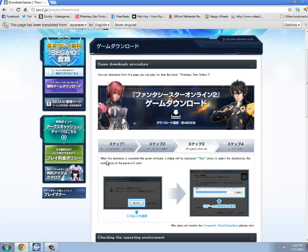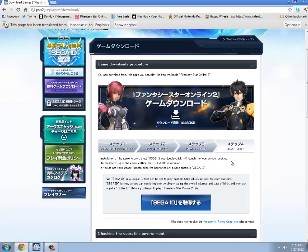Step three: when the download is complete, a dialogue will be displayed asking to confirm the installation destination. All you have to do is press the button that says Y — do not click No or you just wasted hours. Then this pops up showing where the game is going to be installed. Do not mess with that, just click this button, and then you're done.